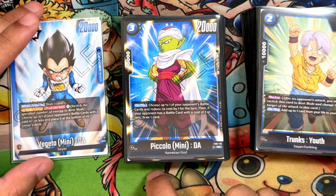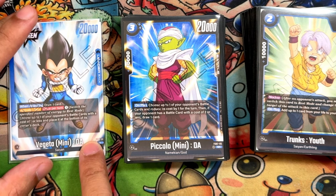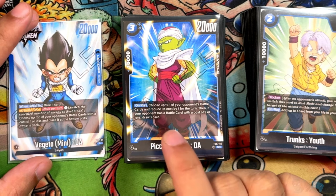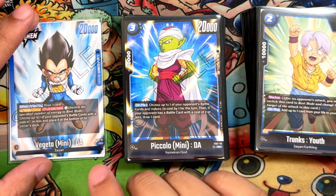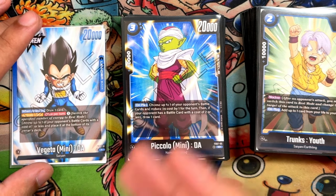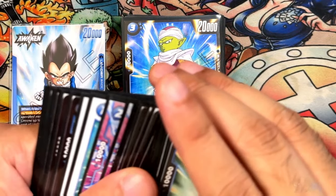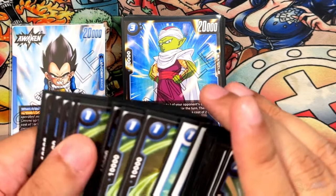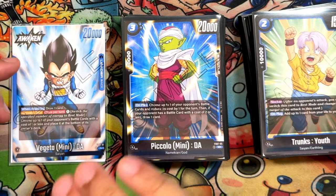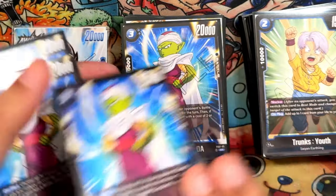Next is Piccolo, an SR from Starter Deck 7 — 3 cost, 20,000 power, 10,000 counter. On play, choose a battle card your opponent has and reduce its cost by one. Then if they have a battle card with two or less cost, you draw one card. You want to use this on a three-cost card to bring it to two, or reduce it beforehand with Vegeta's Battle Armor and then play this to bring a four-cost down to two and draw a card.